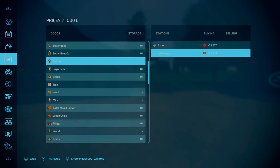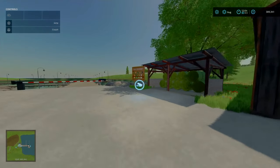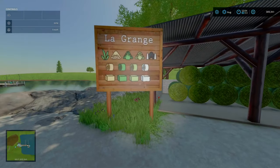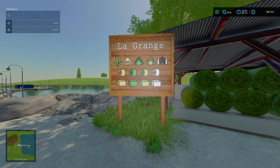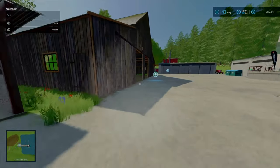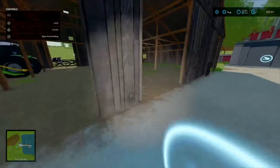You also have what's called La Grange — or Grange, whatever you want to call it. Basically that is here, and this is your bale sell point. So your grass, hay, all your bales and loose items can be sold here, including cotton. And as mentioned, this is your animal trader over here.